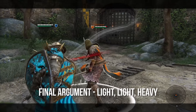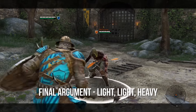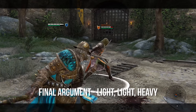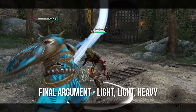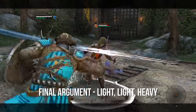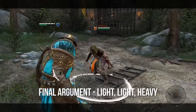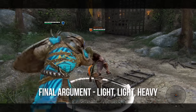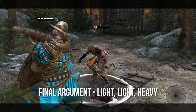Next is Final Argument, which is light, light, heavy. I like working this into Conscript's Attrition because you can finish that off with a heavy — that'll be your Final Argument. But you could also just do a light, light, heavy for this combo. This is really effective if you want a quick one-two-three punch. These lights at the beginning of the combo are really quick, so get two quick ones in and then a heavy in another direction. Remember to switch up your directions to make this most effective.